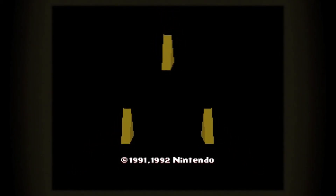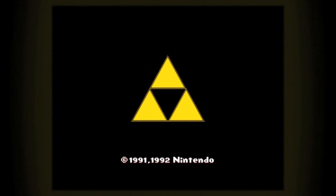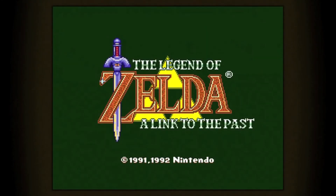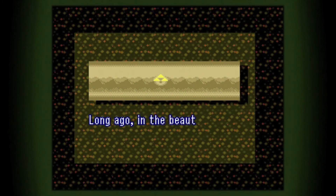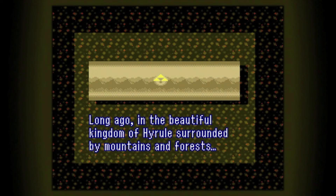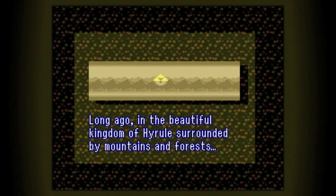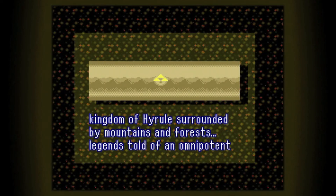As soon as you boot up the game, you're greeted with some of the most important elements of the game, though you don't know what they are yet — these glowing triangle thingies, the sword, the castle. A short triumphant jingle plays, and this game is already revving you up for adventure. The screen immediately fades into a short cutscene explaining the history of the land of Hyrule. The artwork looks like an old scroll, as if it's a tale that has been commonly passed down over the years.